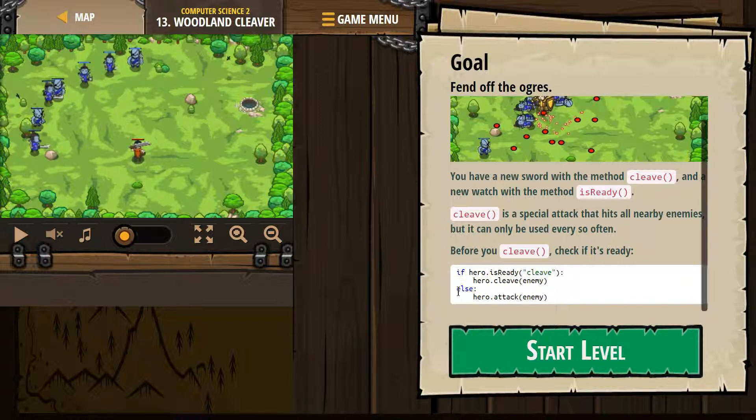Else is only run when the if is false. So if the computer says false — cleave isn't ready — then it drops down and runs hero.attack(enemy). We're attacking, not cleaving, if cleave isn't ready. So if cleave is ready and this is true, it runs cleave, and then it skips else and runs any other code.